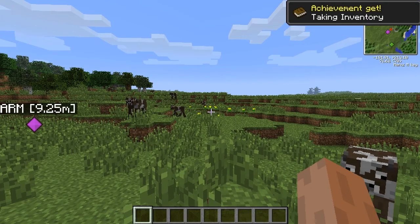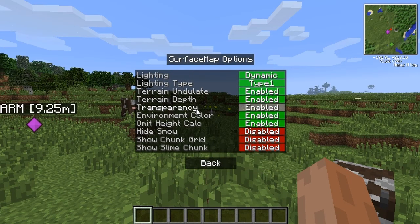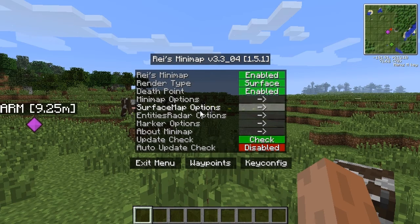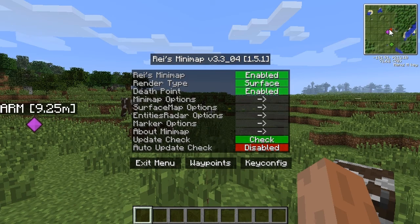There's plenty of customizations for it. You could change surfing map options, add a grid, hide snow — cool stuff like that. You could change this to show the biome, caves, underground, or the surface, which is pretty awesome.